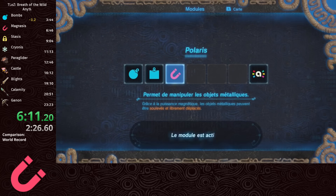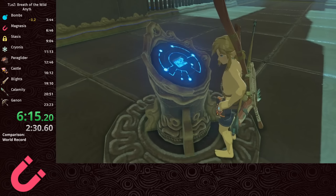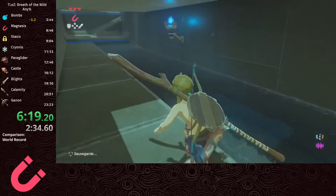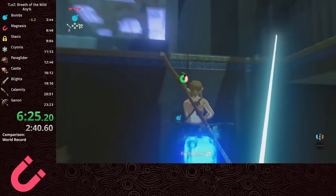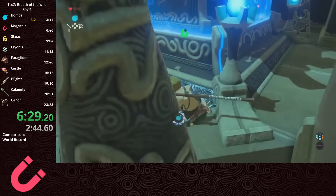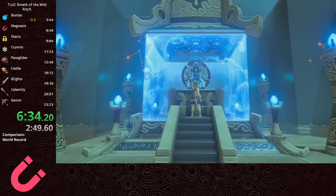Once we climb up to stasis and cryo, we won't want to come back down for magnesis. The rune itself isn't very useful - we only use it twice on the run - but we still have to grab it because the monk at the end will send you back if you don't. To get to the end of the shrine, we do another wind bomb, and this is one of the first strat changes I made to my runs recently. By slightly adjusting the setup, we can land next to the monk, but it deals more fall damage, so without extra food, Link has a chance of dying.